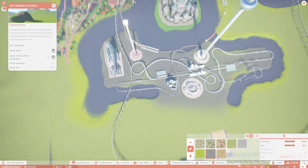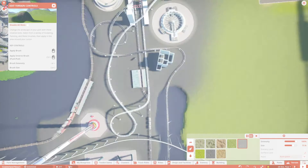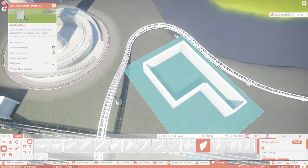Now I'm just going to make it a bit more sci-fi - it doesn't really work on grass. I also added some concrete underneath the rides. I think that makes it look more embedded in the area, which looks quite nice.